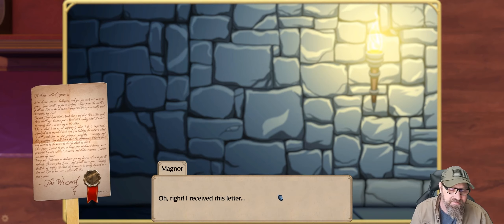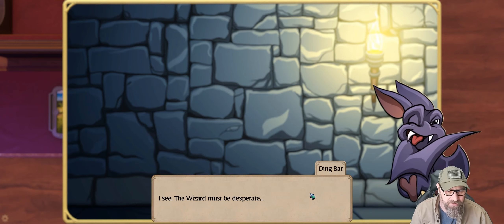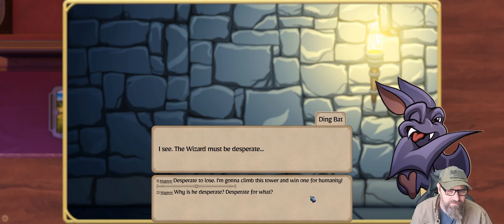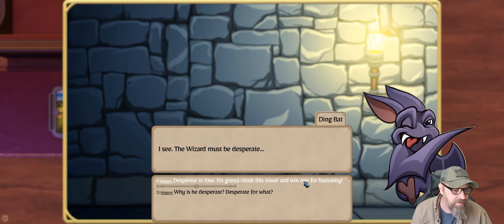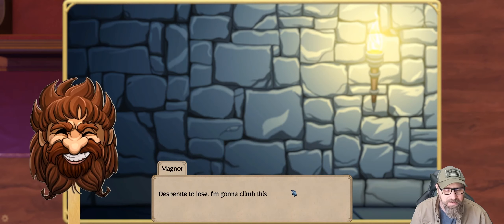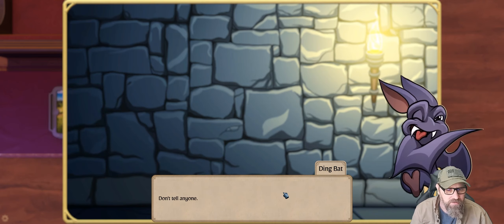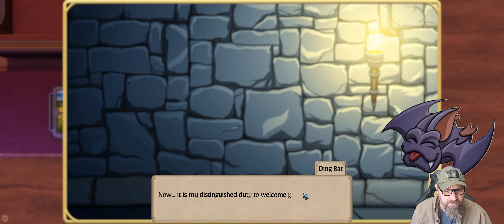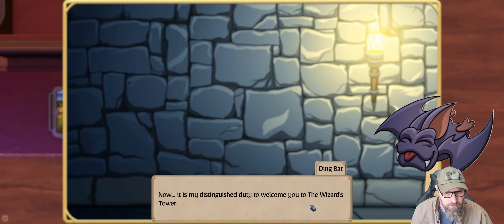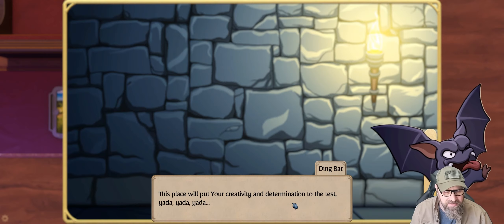'I received this letter.' 'You got an invitation? I see. The wizard must be desperate.' 'Desperate to lose? I'm going to climb this tower and win one for humanity.' 'Don't tell anyone, but I'll be rooting for you. Now it is my distinguished duty to welcome you to the wizard's tower. This place will put your creativity and determination to the test — yada yada yada. Excuse me, now it's time to dip a toe in the dungeon. You'll find the surface is pleasantly warm, but its depths will cook those little piggies.'